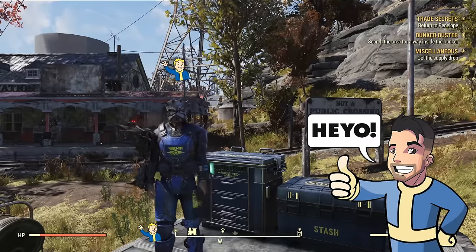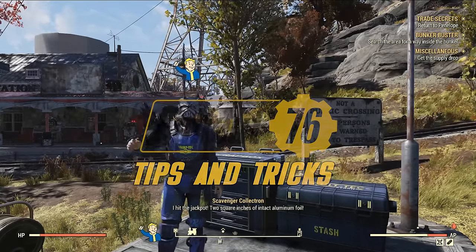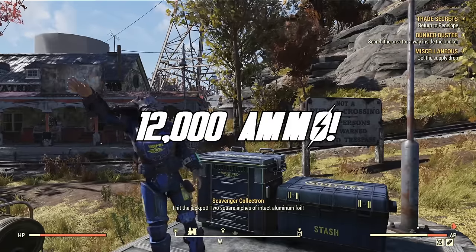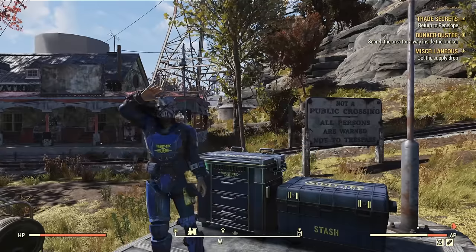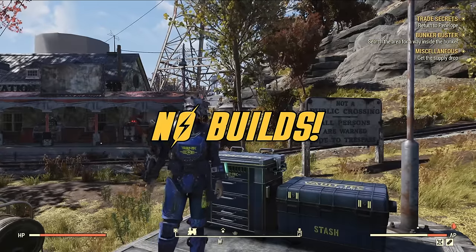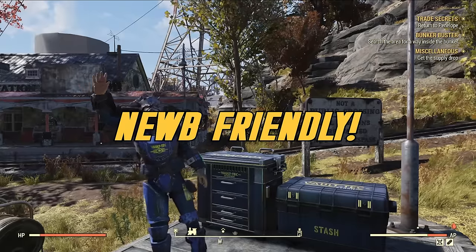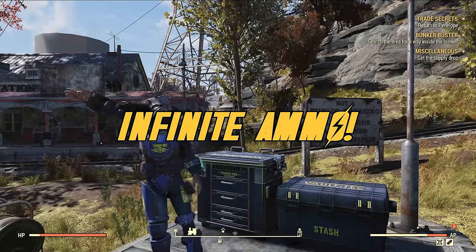Heyo, Wastelanders, Johnny5alive here, and welcome to another Fallout 76 tips and tricks video. In today's video, I'm going to show you guys how to get roughly 12,000 ammunition in less than half an hour of playing Fallout 76. This does not require any special builds, it does not include duping — anyone can do this. It's an earnest way to get essentially infinite ammo. So stay tuned, and let's get into it.